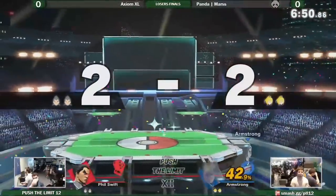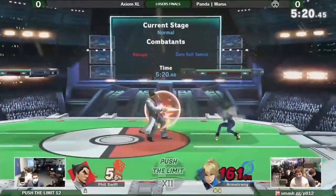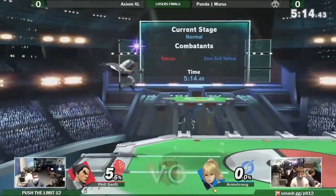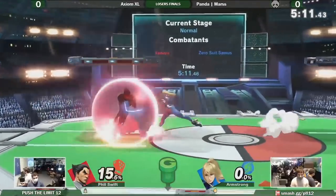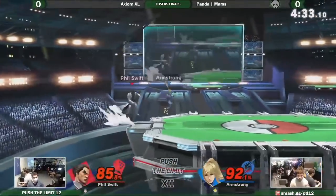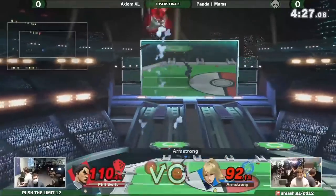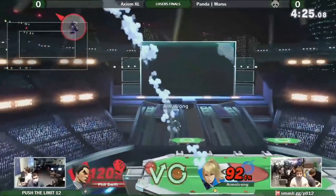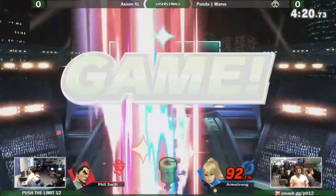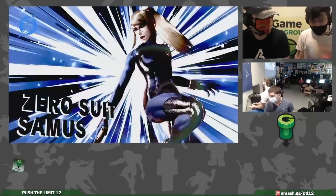Mars quickly retaliates by taking a stock himself. The next two minutes go rather slow, with the two trading hits in neutral and eventually finding themselves at last stock. As both players get closer to the last hit, we see spaced attacks and a ton of non-committal options. Mars looks for stray neutral wins, doing his best to make sure he doesn't give out a single opening. XL finds himself off stage and struggles heavily to reset back to neutral. Mars closes the game out with a solid juggle and a final up air, killing XL off the top.